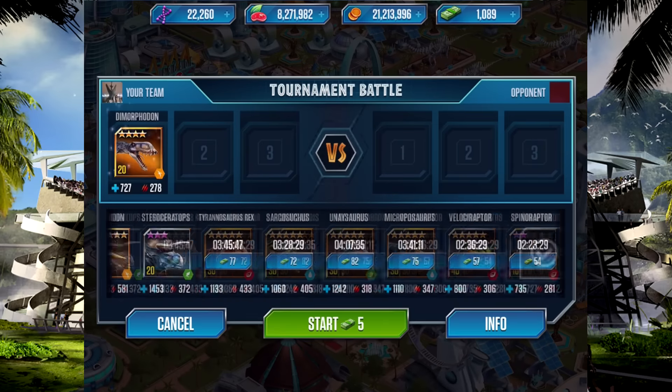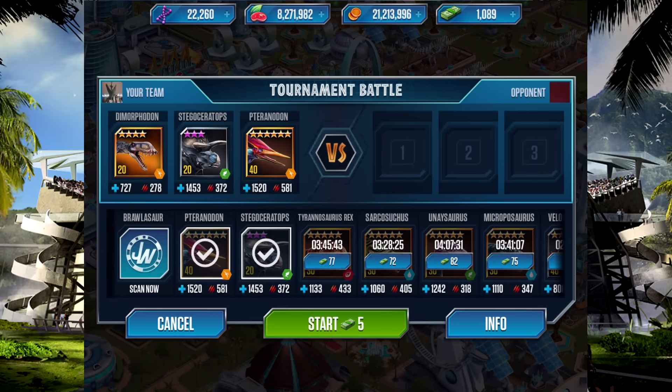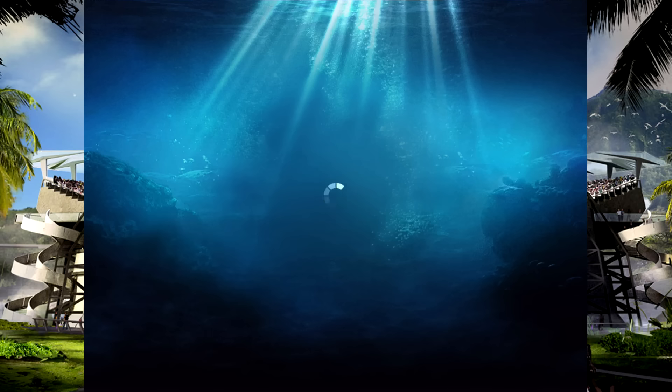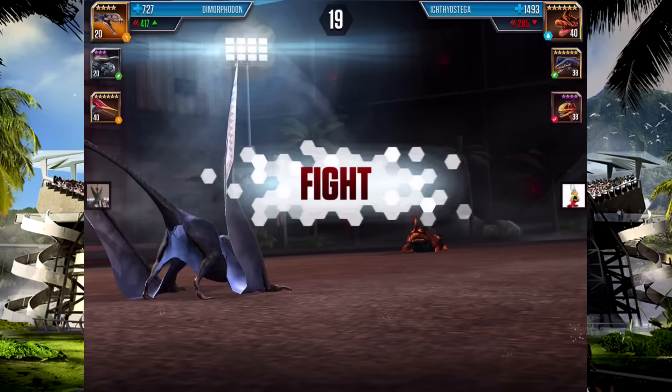We're going to go straight into Dominator with our new team — the Morphidon, Snappy, Stegoceratops, my favourite hybrid at the moment, and Tyranodon, our strongest dinosaur in the game — until we get a level 30 extra Tyrannosaurus Rex to make a level 40. But we won't make a level 40 during the tournament because we need our good dinosaurs. Anyway, let's start the battle.